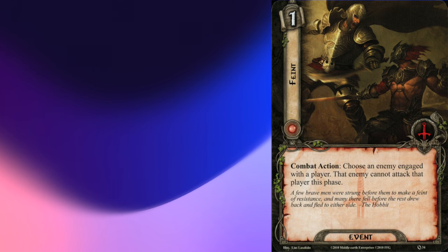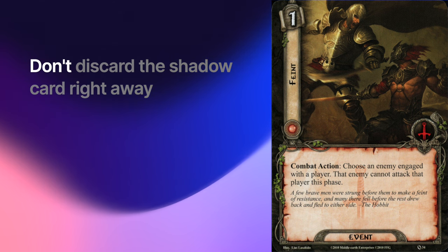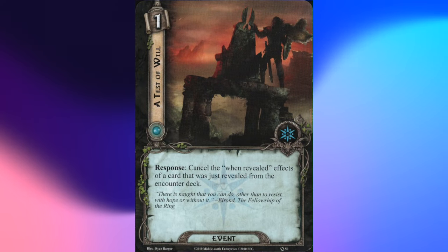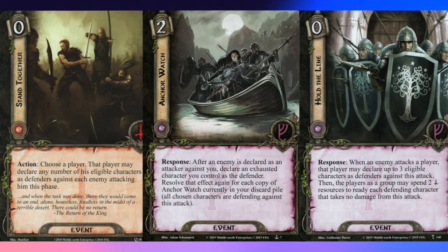Two last things about Faint: when you use it, you don't discard the shadow card on the enemy — it gets discarded with the rest at the end of the combat phase. And Faint does not work against enemies immune to player card effects. Test of Will does not cancel an entire encounter card — it only cancels that particular when-revealed effect. Keywords like Surge and Doomed still happen, along with anything else that's not part of the when-revealed effect. These cards also let you declare multiple defenders, and when you do, all damage from the attack is assigned to only one of those defenders.